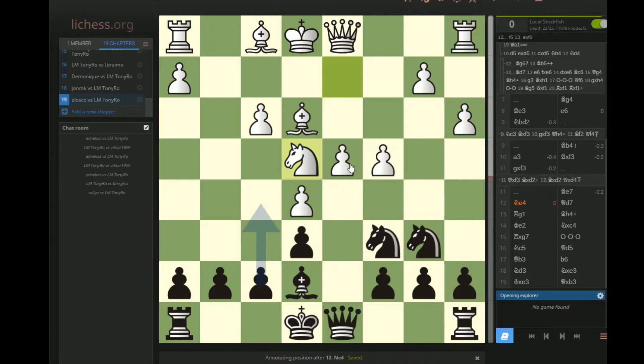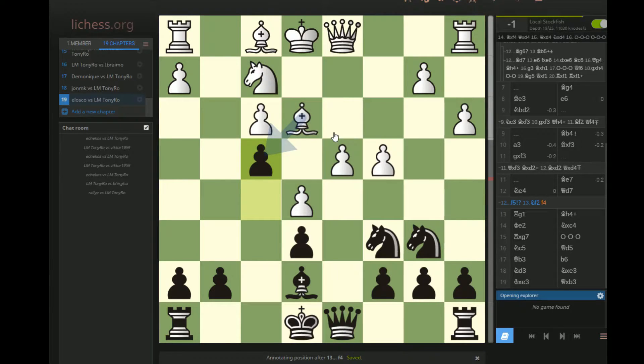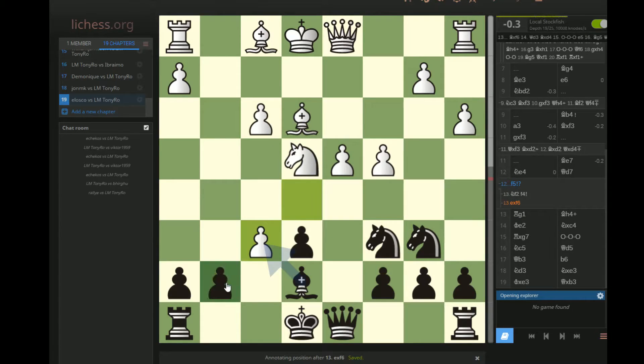I looked at this move but I didn't understand it. I mean, I looked at it because it's forcing, and I figured if exf5 maybe Bxf5, but what happens if he just goes Nf2? Oh, I have f4. Yeah, okay, I saw it once I played Nf2 on the board. That does seem significant. How is this position for me? I guess if d5, I can castle long. Yeah, this seems good. I could see playing this position.